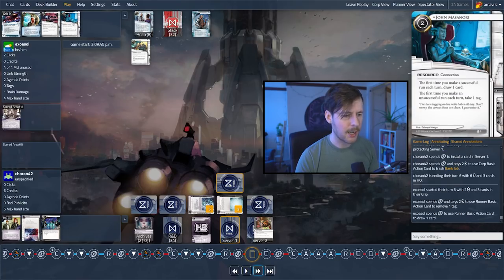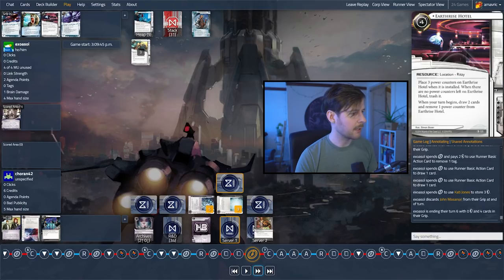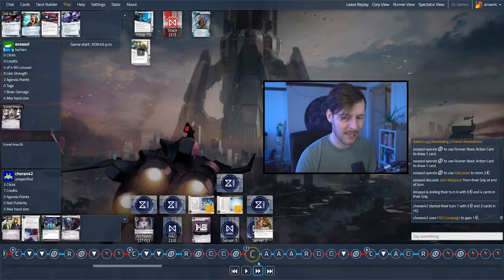Second click, drawing into John Masanori — a good tempo-based run card. Another click to draw into Faerie. And then just putting stuff on Cady. If they cleared the tag, they generally want to use Cady, but they're in a pretty bad position here. I think the Pad Campaign is still ticking along, which is nice. They have to discard a card because their hand size is four. Beginning of the turn we drew into a Successful Field Test, so the agendas are piling up. Exosol again could just smash into HQ here — they can spend one to two clicks to gain an access and two credits, which might be pretty good if you want to click through that trace.